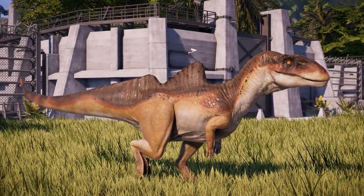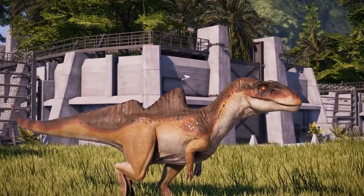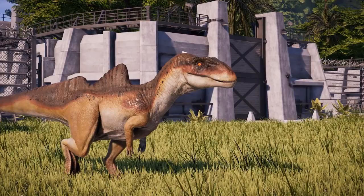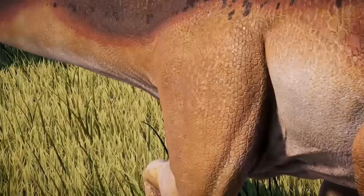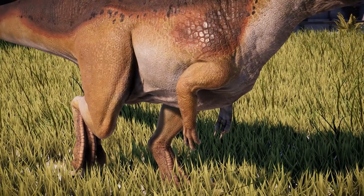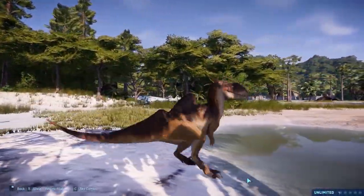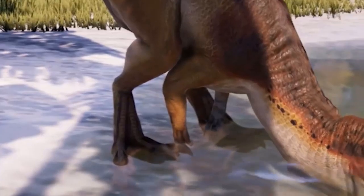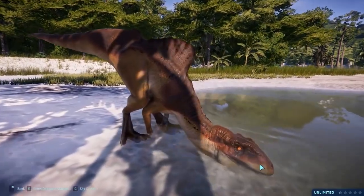Oh my god, it looks so cool. This is a Concavenator, created by Zack and uploaded by UNSC200. I think this is brilliant. Last time we showcased a Concavenator on the channel, it was a replacement for Metricanthosaurus. If you didn't like Metricanthosaurus and you like Spinaraptor, that's an option. But this guy looks so cool. It still has the skin and eye color of the Spinaraptor, but the hands are different — they're turned in. Even the feet have been fixed so there's no sickle claw anymore.